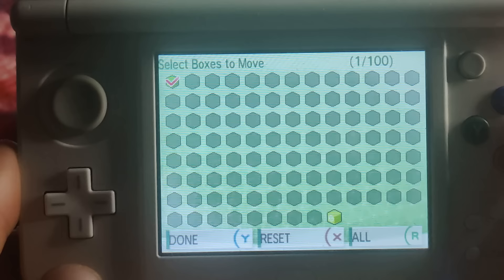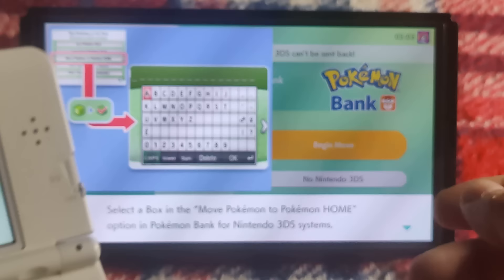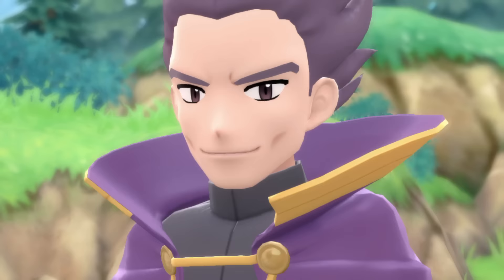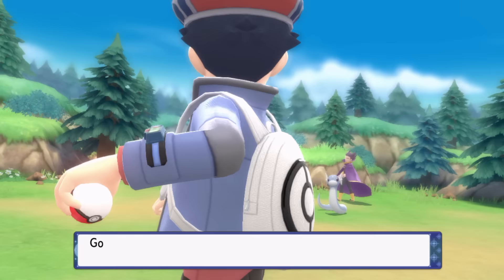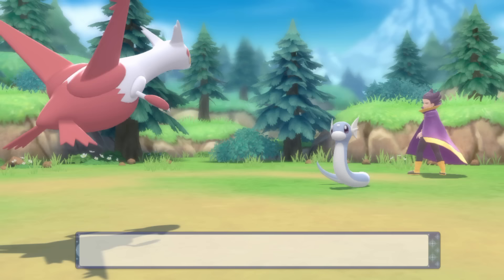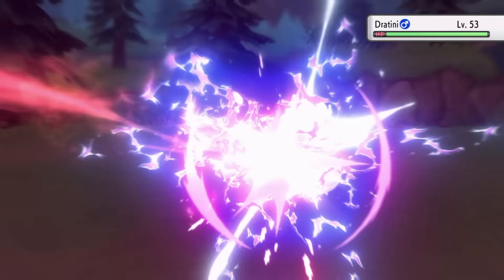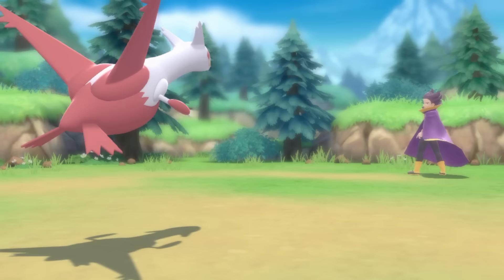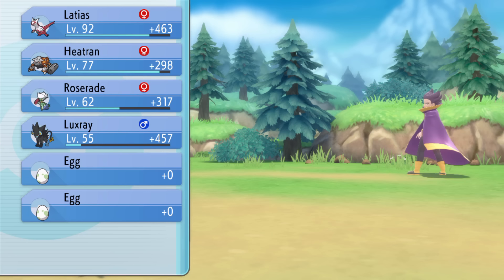Pokemon Home has also been updated to allow moving Pokemon backwards from generation 9 into generation 8 games, as long as the Pokemon exists in those games. There's a moveset quirk to be aware of: by default, when you send a Pokemon into a game through Home, it overwrites their moveset with their level-up moves at their current level — so you need to go in and manually adjust the moveset before sending if you want to preserve it. It's a bit weird, but it does allow Pokemon from Scarlet and Violet to be brought back into Sword and Shield, Brilliant Diamond and Shining Pearl, and Legends: Arceus.